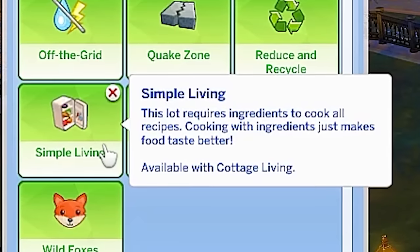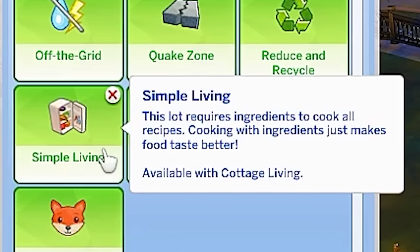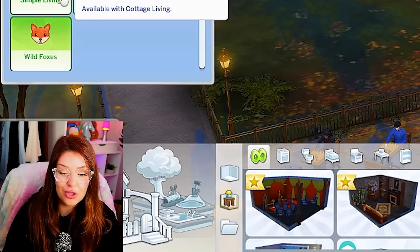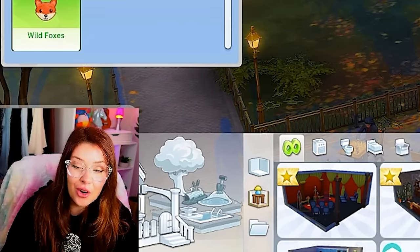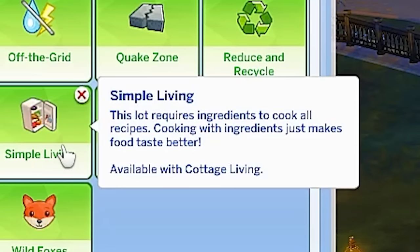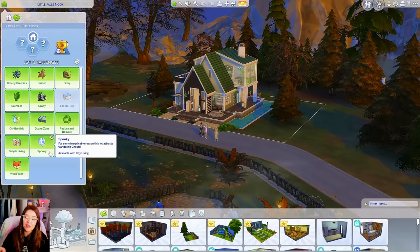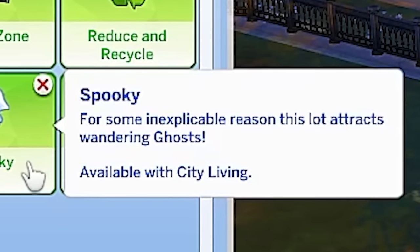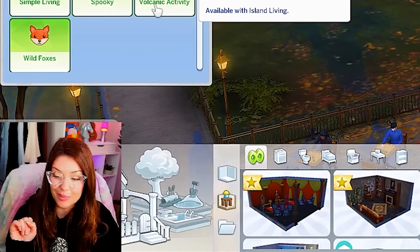This lot generates compostable and recyclable trash, and outdoor cans are no longer bottomless. Actively managing the trash output is a must. Oh my God, I don't feel equipped. The simple living challenge: this lot requires ingredients to cook all recipes. Normally when you're cooking in the Sims 4 you don't need to get groceries — it kind of just is there all the time. But for this one you have to use the grocery system. We've got the spooky trait — for some inexplicable reason, this lot attracts wandering ghosts.